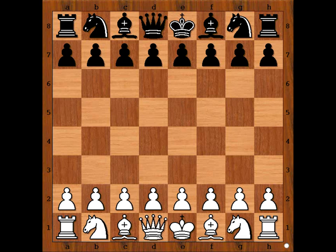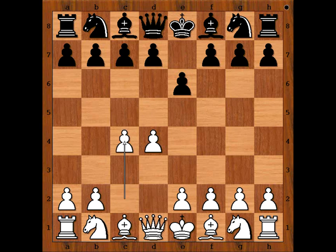Georgiev had white pieces and he started with D4. Cheyenne played E6, allowing white to play E4 and then perhaps D5, going for French defense. Georgiev played C4, C5, inviting now D5. Georgiev played Nf3, C takes on D4, N takes on D4. Black to move.